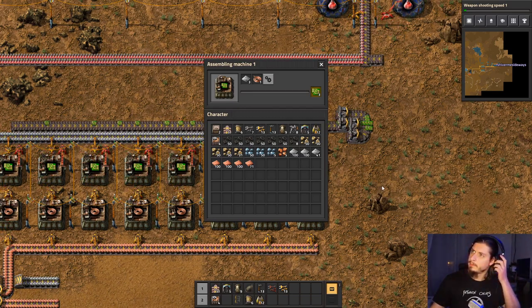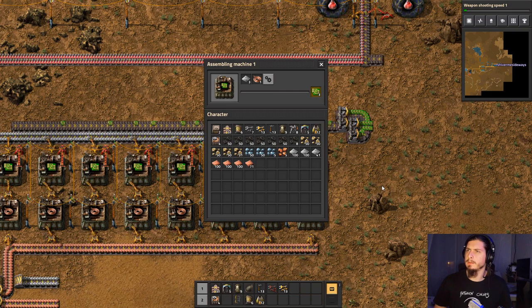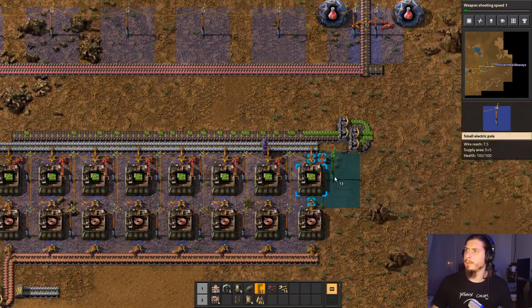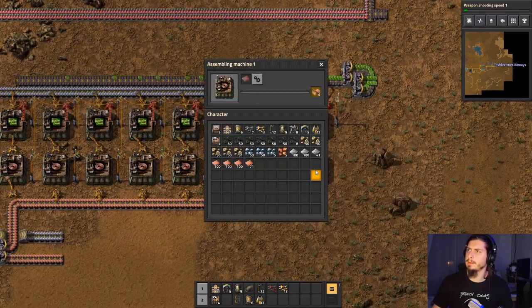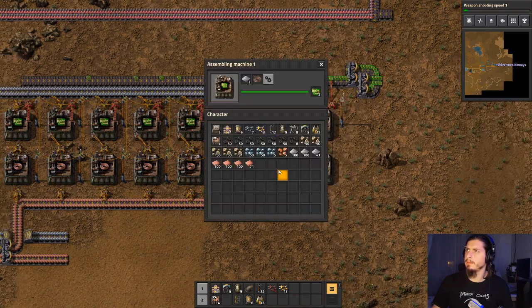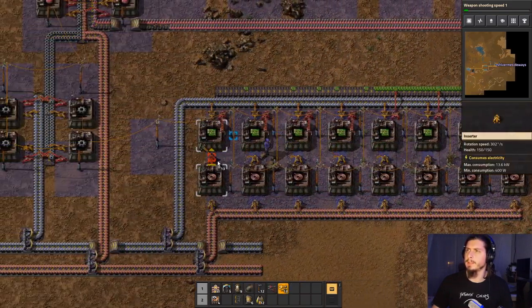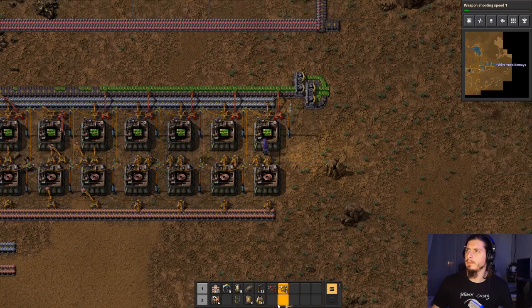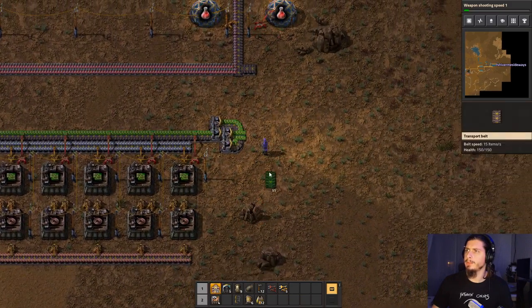What's holding these machines back from producing more? Is it the copper cables? Wait — I wasn't looking at it properly, was I? So it's the copper cables — is this what's taking so long? Is this not powered? This inserter is full — do I need like double inserters over here for this to work? I think so. Okay, this should be working much better now.